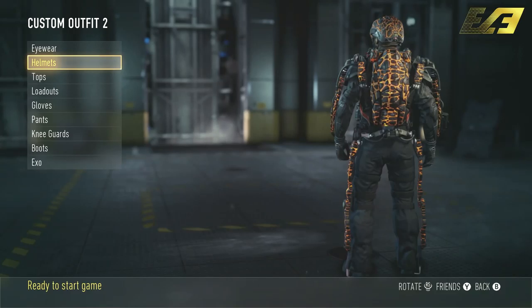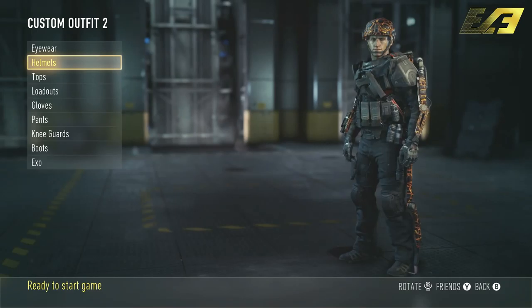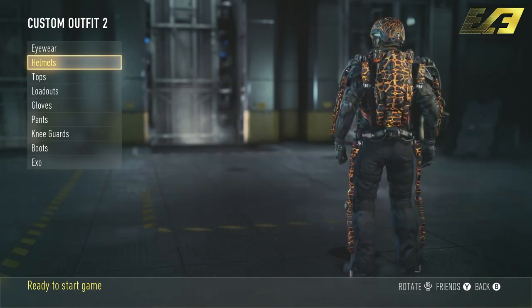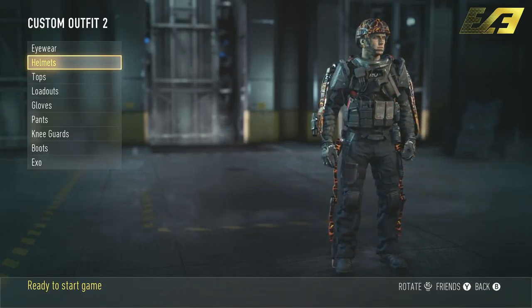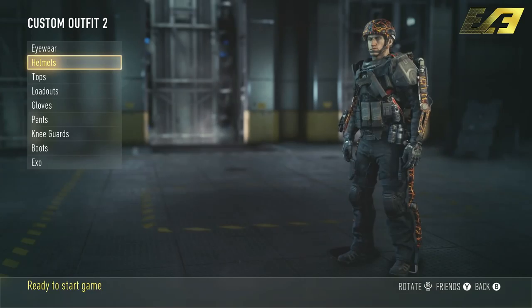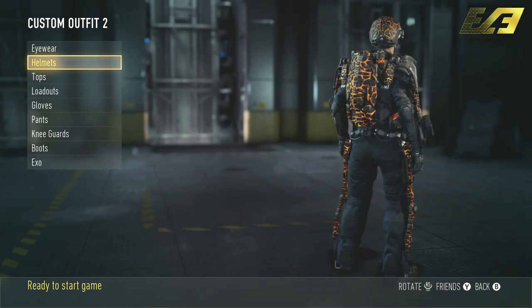Moving along, we have Magma next. This one isn't necessarily my personal favorite — I liked the weapon camo a lot better than the actual exosuit camo — but it still looks very cool nonetheless. My personal problem with this is that if you're playing a stealthier game mode like Search and Destroy, you're going to be spotted by the bright colors on your back across the map. That's how it worked with a couple of the brighter animated camos in Black Ops 2 as well, so this one kind of takes me back to that.